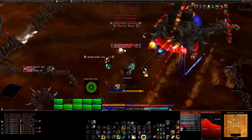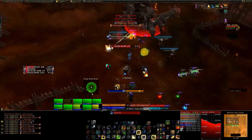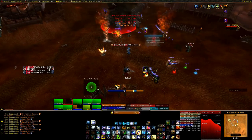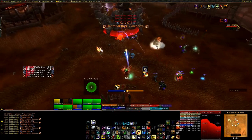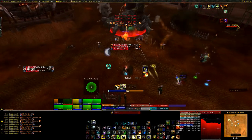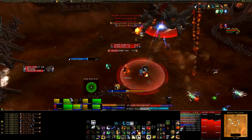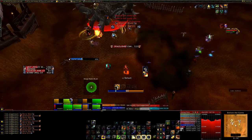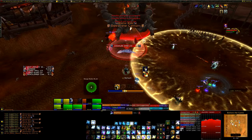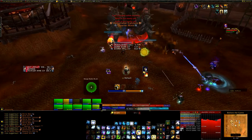Next on the list is Cutter Laser. This ability will chase players and deal around 200k fire damage every second if it catches them — it's not that fast so you can just run away. But the problem is he will also spew Explosive Tars around the place, which are black pools of goo. These deal 20k nature damage if you stand in them and slow you by 30%. If you run the Cutter Laser into one of these Explosive Tars, it will explode dealing 200k fire damage to everyone in the raid. So be careful and don't kite the laser over the tars.